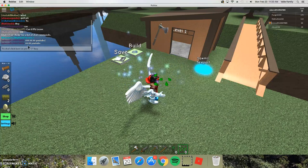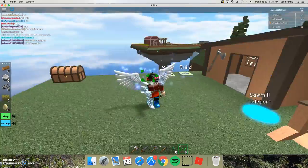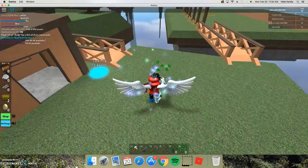This is so obnoxious - I was trying to say hi to YouTube, or to two, and it came out as hashtags. Roblox, you need to fix this. This is so stupid.